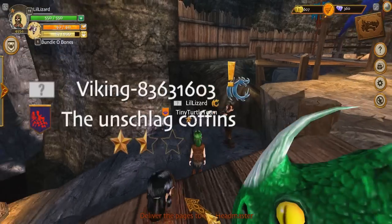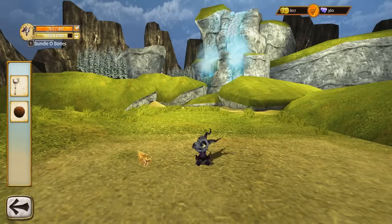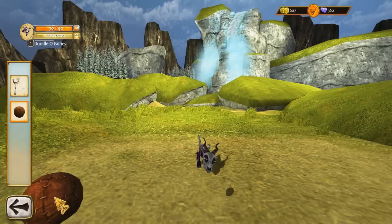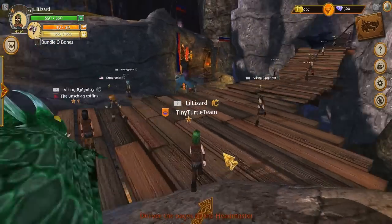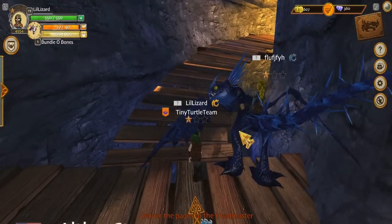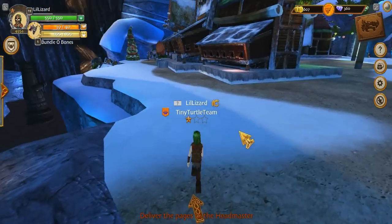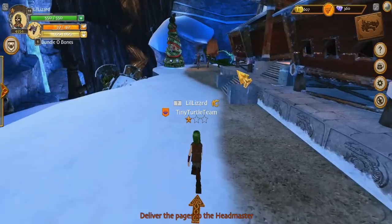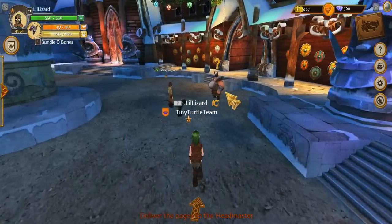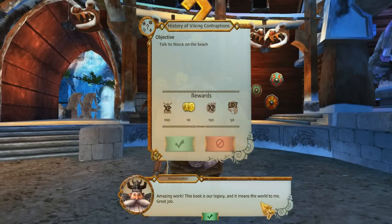Bring those pages back to the Headmaster. Oh there you are, Bundle O Bones — everybody's got to love Bundle O Bones. Let's play with Bundle O Bones. It's only a small Bundle O Bones right now, but when he grows up, it's going to be a very big Bundle O Bones. The ball is nearly bigger than you! Let's get you some experience — 150 experience will hopefully get Bundle O Bones to maybe level 2. Once you're level 5, you're going to grow up and I'll be able to glide on you, which will be really cool. Amazing work — this book is our legacy, and it means the world to me.